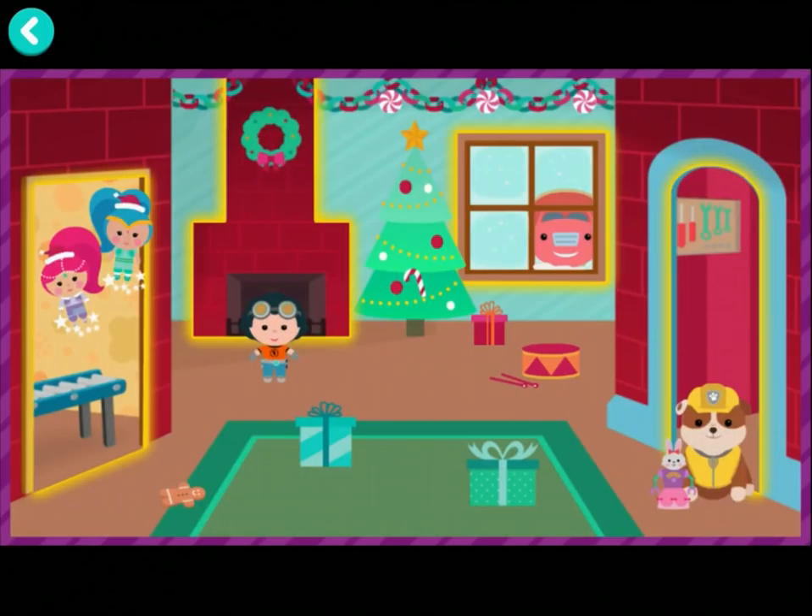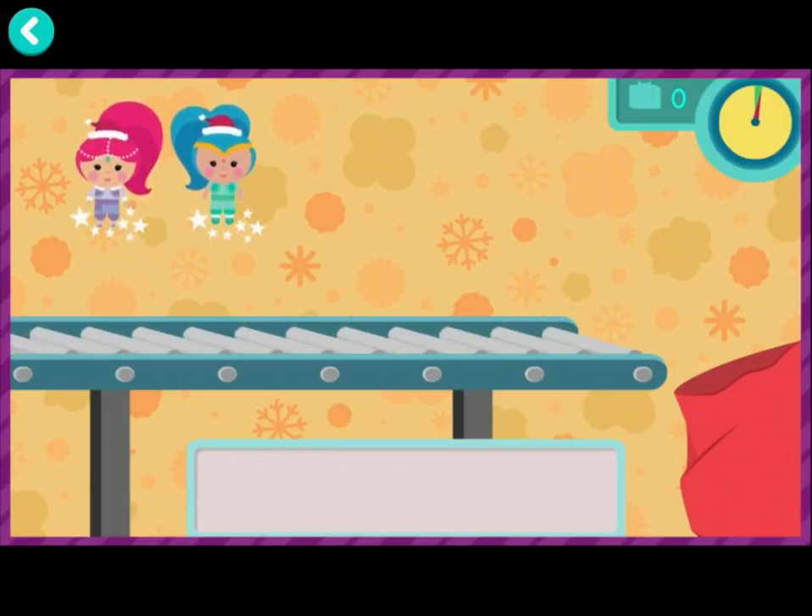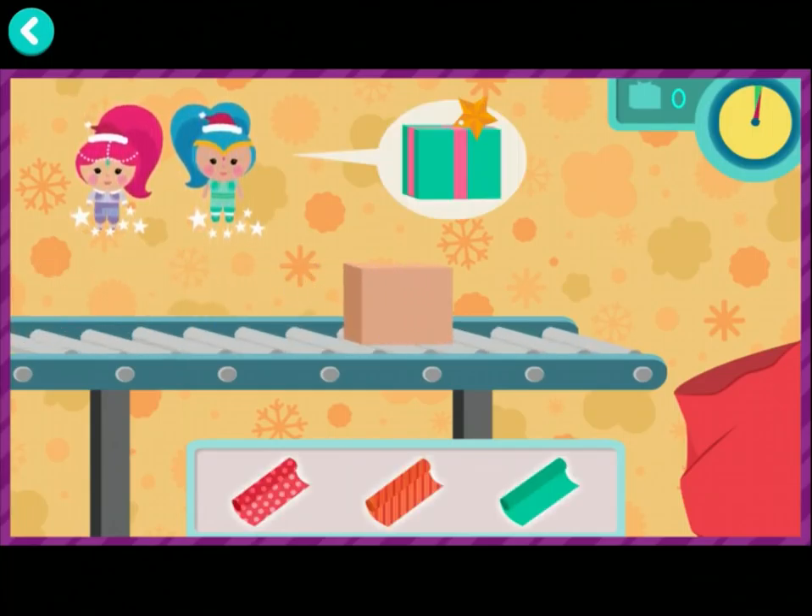Tap the one you want! Shimmer and Shine are wrapping presents so Santa can deliver them to all the girls and boys on Christmas! Will you help them wrap the gifts? Great! Here comes a present that needs wrapping right now! Each present needs wrapping paper, a ribbon, and a tag. We need to wrap as many as we can before time runs out.